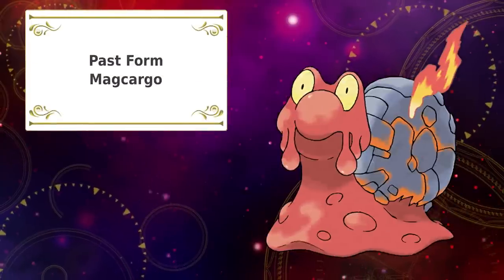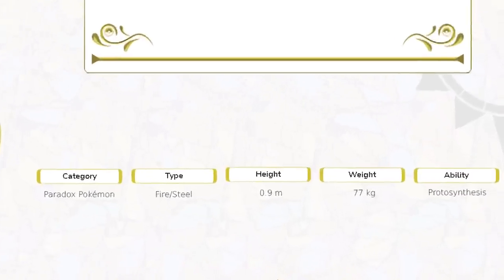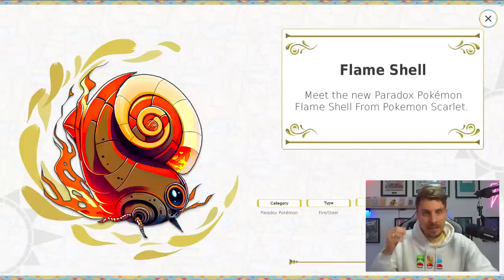Next up is a Makargo Paradox Pokémon — we're going with the ancient one first. Meet the new Paradox Pokémon Flameshell from Pokémon Scarlet. We're going with Fire and Steel typing, similar to Heatran, but a lot faster — the idea is it would be small, super fast, super powerful, and with that Protosynthesis ability you get the sun and fire typing, making it pretty strong and threatening with that Steel typing as well.